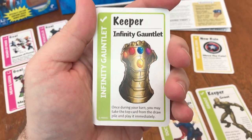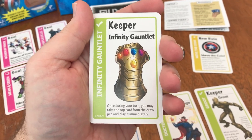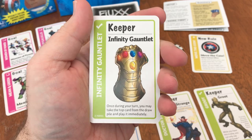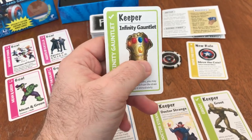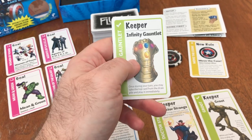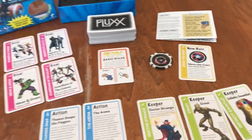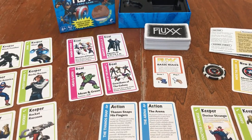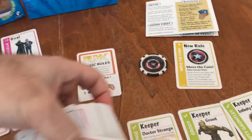Lastly here, the Infinity Gauntlet — it is a keeper card as well. Once during your turn, you may take the top card from the draw pile and play it immediately. So it could be a little bit risky to your cause, but also pretty powerful to be able to play a card each turn that way. And that is Marvel Flux, the card game.